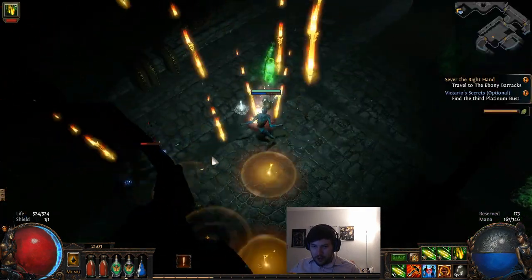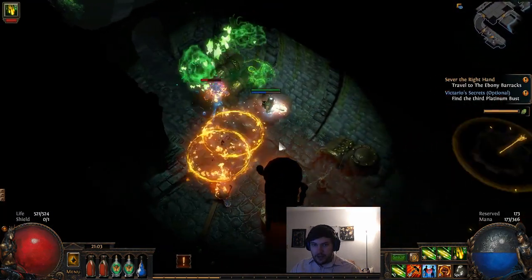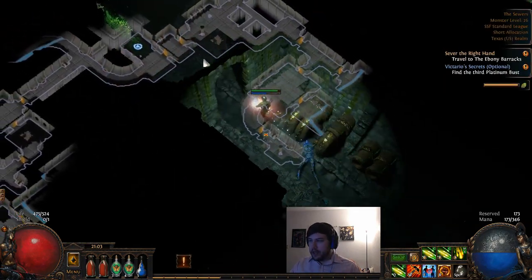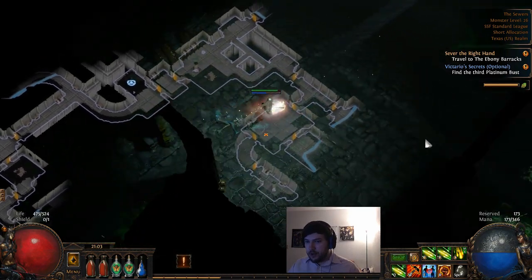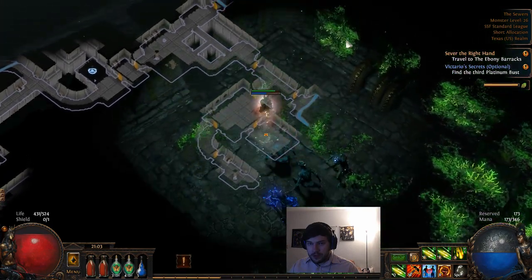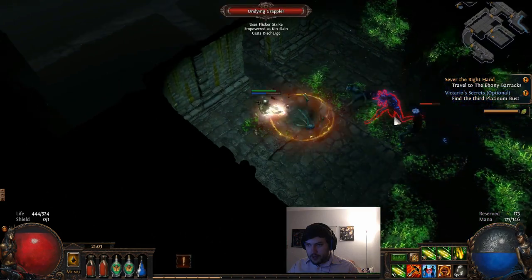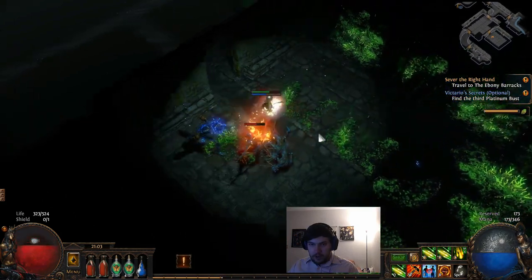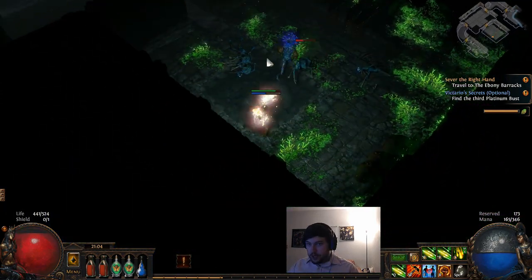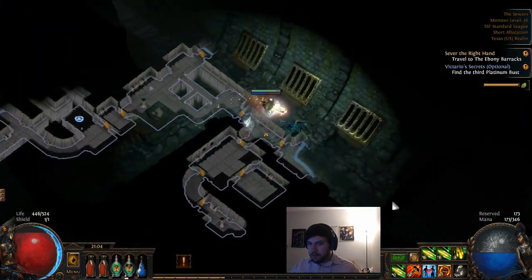There's an enemy in here - the Undying Grappler - that can just teleport to you and kill you, and we're kind of undergeared. They will teleport to you, gain charges, and do a little explosion that does a very high amount of damage. They get a little power charge around them and use it in an explosion, especially dangerous if they have a large group of enemies with them, so be a little careful.